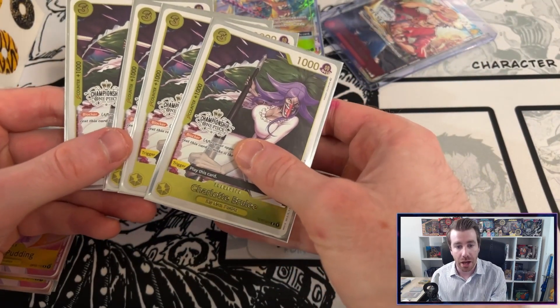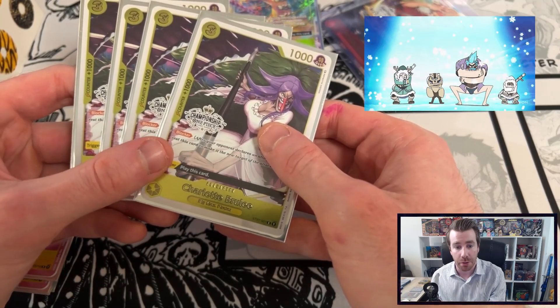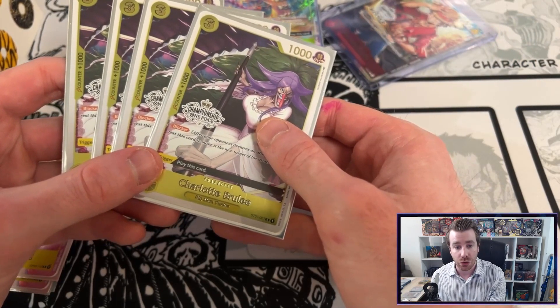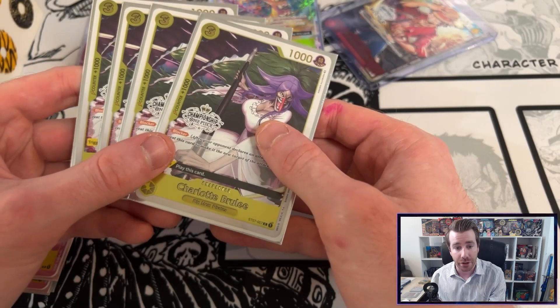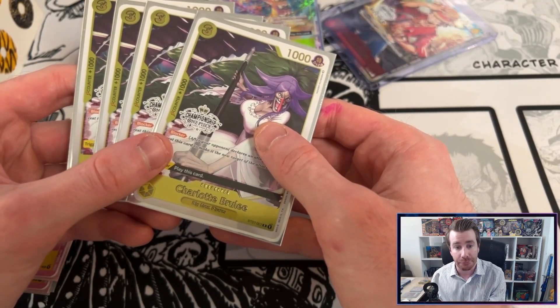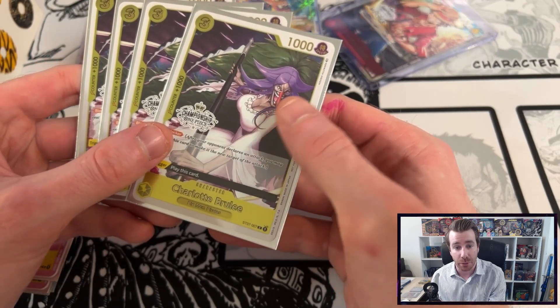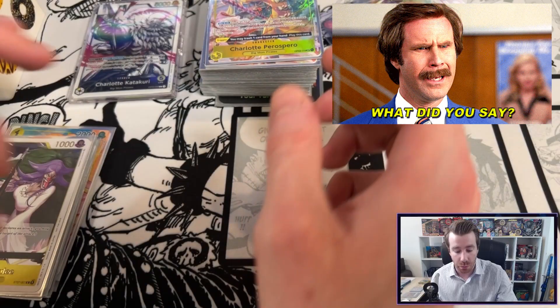Then we've got four copies of the Brulee. This card is super important because of its trigger. Being able to play this card for free off of life is super backbreaking, and if you can use your leader ability from Katakuri to move this card from your life to the bottom so you can trigger it later on in the game as your opponent is trying to finish you off — that can be devastating and win games outright.